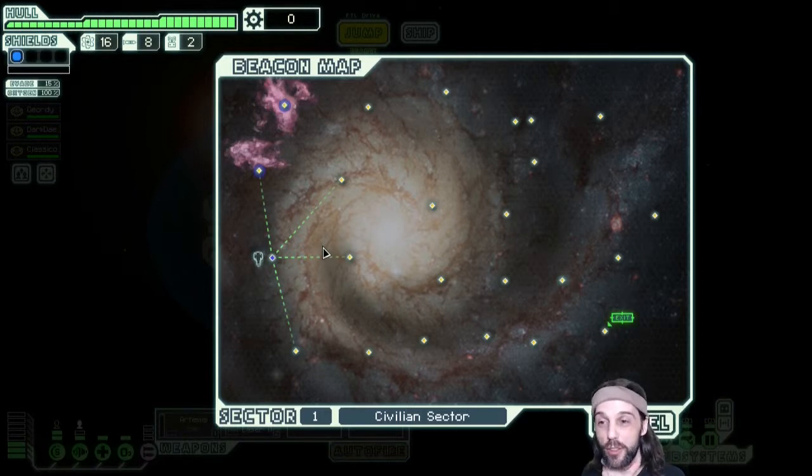You are a member of the Federation, which is currently losing a war against the evil rebels. The rebels own most of the universe already. After a few jumps, you will see the rebel fleet coming in from the left as a big red blob, continuously traversing the star system from left to right, getting deeper and deeper with each jump.